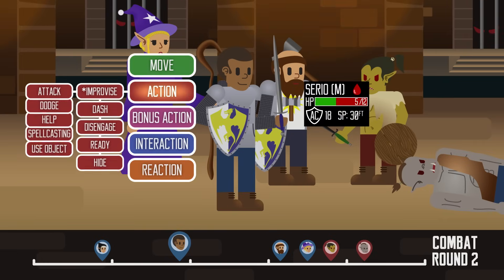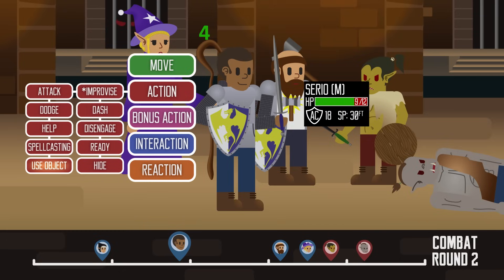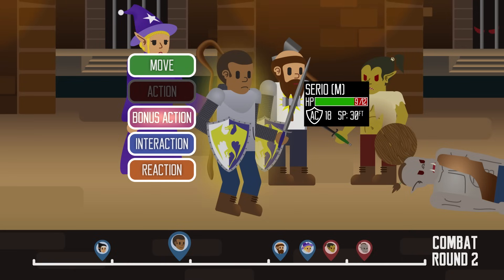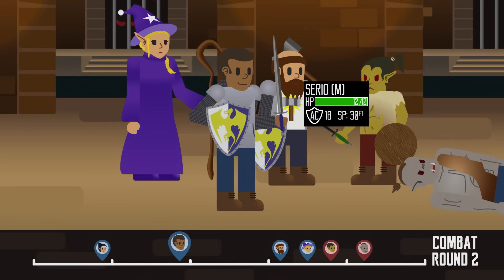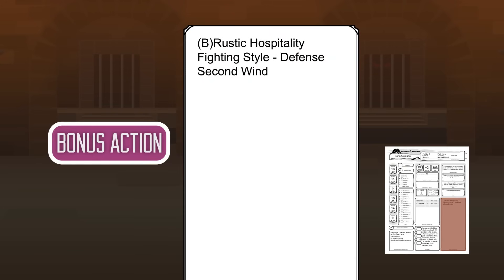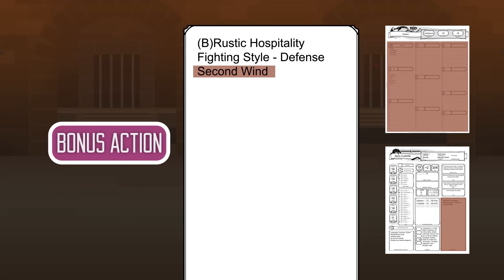On his turn, Serio uses a healing potion and regains four hit points. Wanting to recover more, he uses his bonus action to activate his class feature, Second Wind, which allows him to roll a d10 plus his fighter level to recover hit points — he recovers six more hit points. Since his maximum hit points is 12, it cannot go above that, and he can't use this feature again until he finishes a short or long rest. Bonus actions are context-specific: you can only use them when specific features, spells, or abilities allow it. You are still limited to one bonus action per turn, so choose wisely.